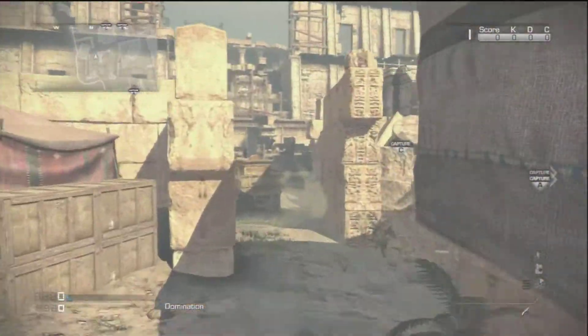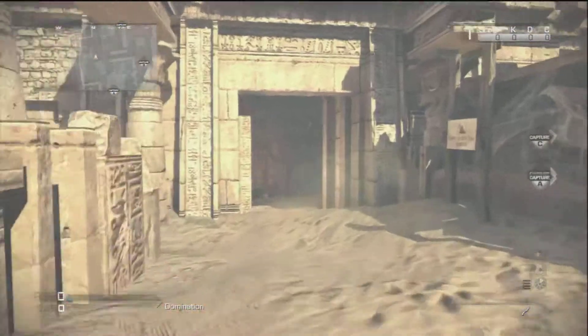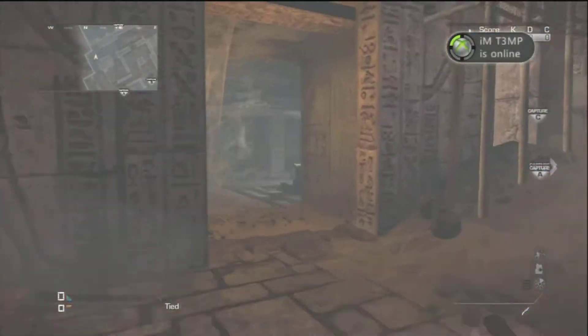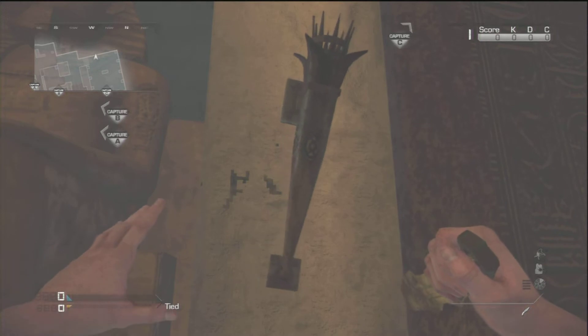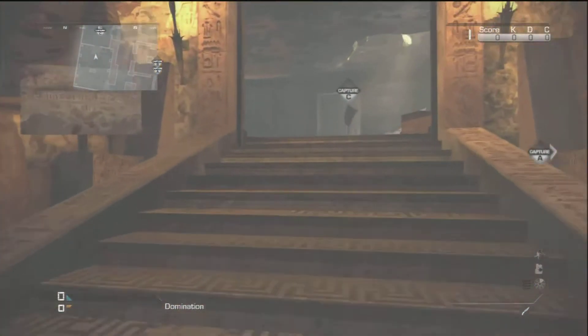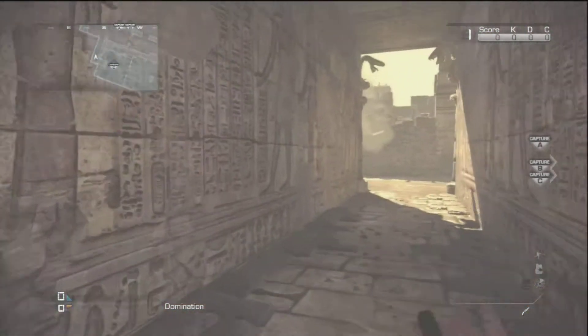I'm going to run across the map over here a little bit by C, so we're going to run right over here, and it's right in this room right here on the wall. I'm going to rotate that one, and then we're going to move on to the last torch, which is on the other side of C.